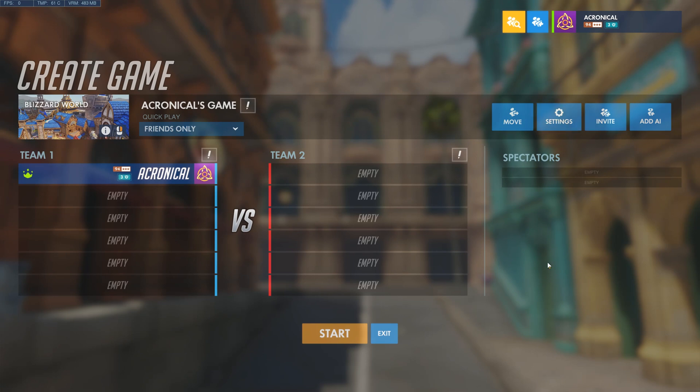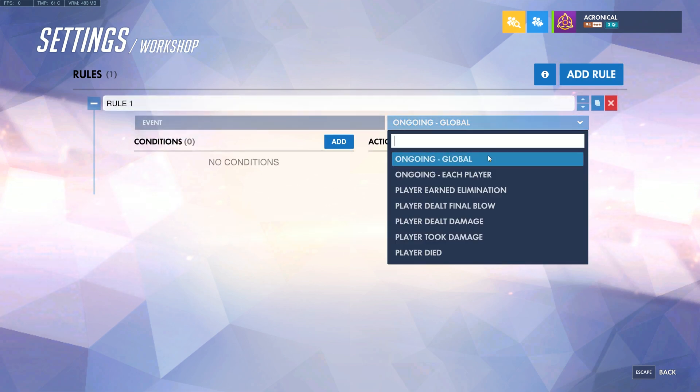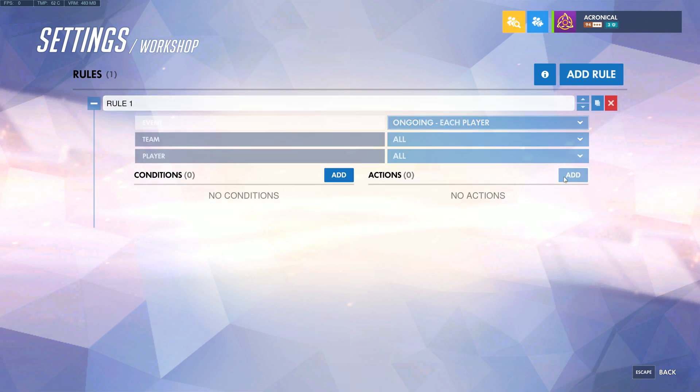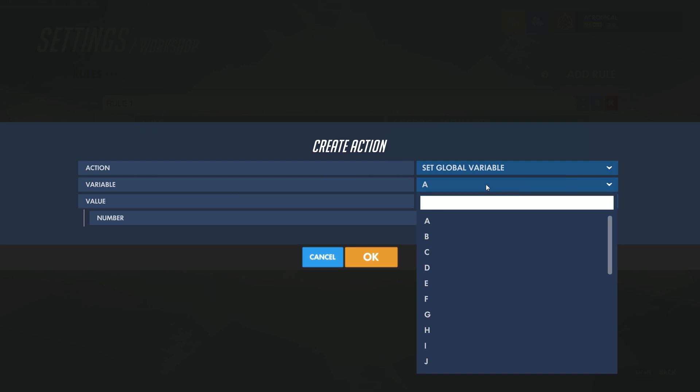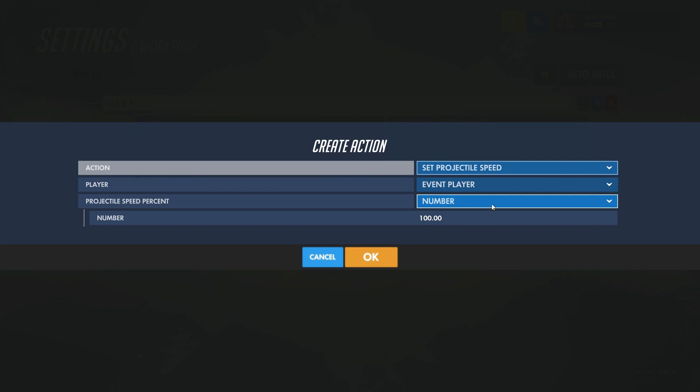So first thing you're going to want to do is go to Settings, and after you go to Settings, go to Workshop, and then Add Rule. After you Add Rule, change Ongoing Global to Ongoing Each Player, then Create Action, and after you go to Create Action, change the action to Projectile Speed. You can do this by just typing it in — you don't have to search through all the variables and everything.